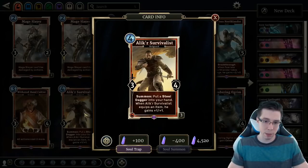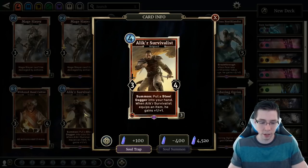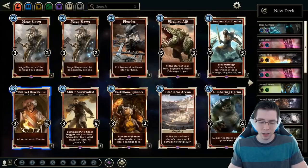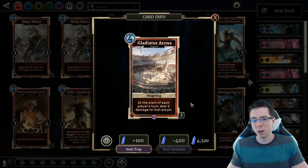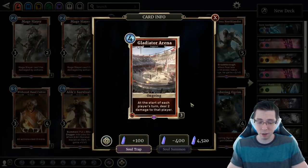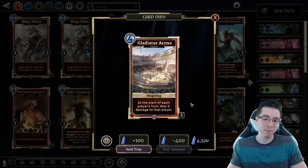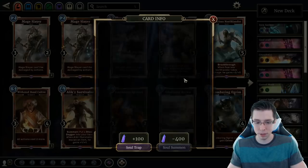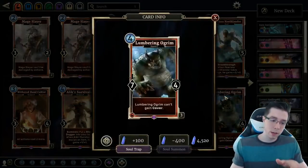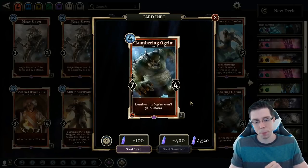Alakir Survivalist sees no play at all — I'll give it a D or E. In theory it's good in an item synergy deck, but in practice it's just not good enough, and currently those decks aren't very good. You may see it in some meme decks, nothing else. Earthbone Spinner we've talked about is crazy. Gladiator Arena used to be crazy at 3 Magicka; at 4 it doesn't even see much play in the aggro Battlemage list. It's okay if you're playing those decks but not even required — I'll give it a C-. You just don't need the card anymore in aggro Battlemage, and in any other deck it's just horrible. Moving on to Ogrim — this is another B, almost on the list of really crazy essential epics.